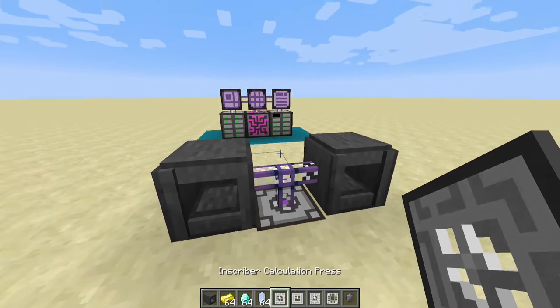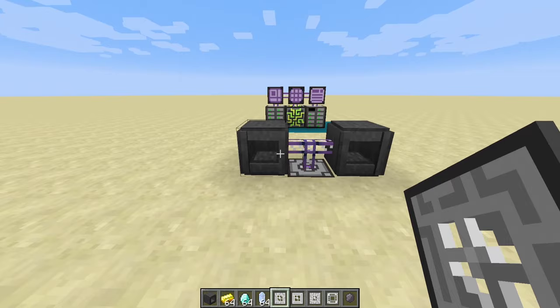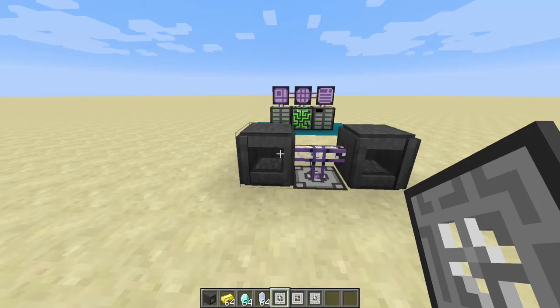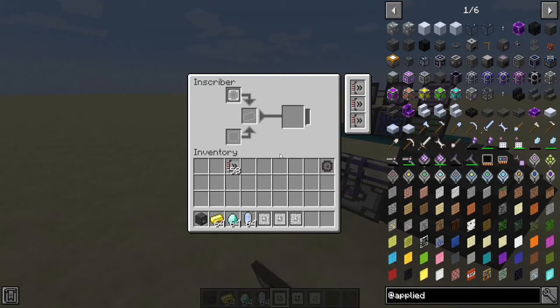These are called presses. You will find them in the big meteors that have skystone all around them. You'll know when you see them because it looks like there's a giant crater. You'll find these in the chests in the middle after you mine down a bit. The Silicon press will make us some printed Silicon, which will be good for later on. You'll also need to get the calculation press, the logic press, and the engineering press along with the Silicon press.